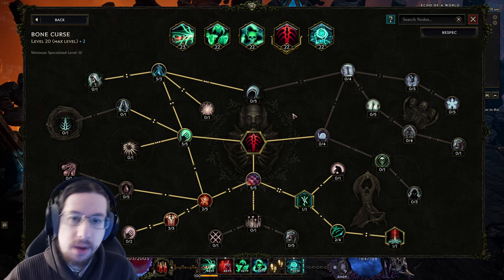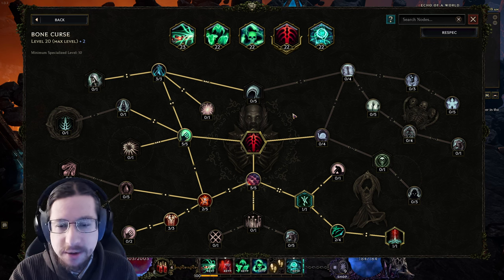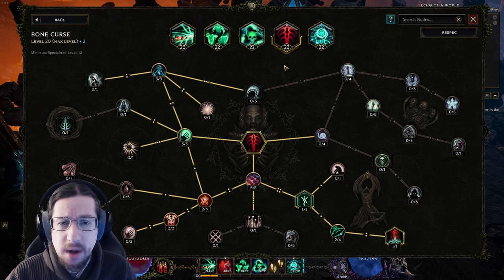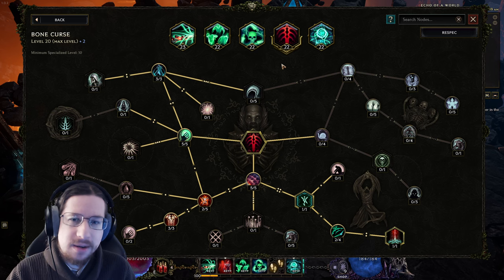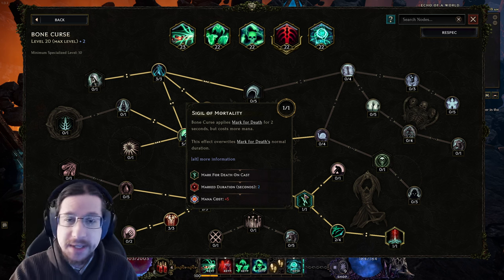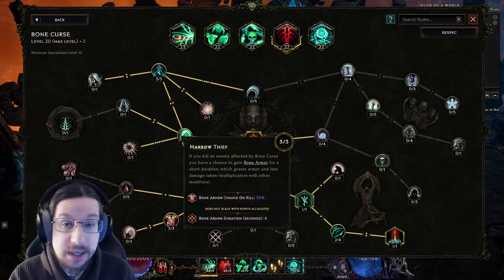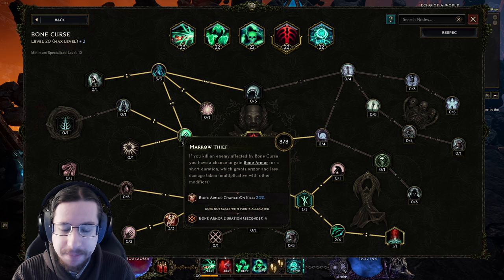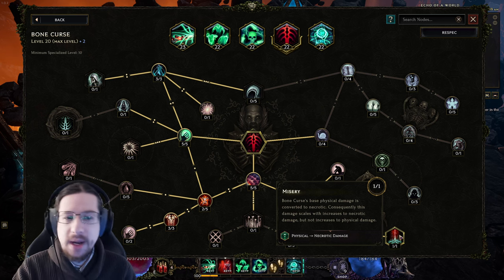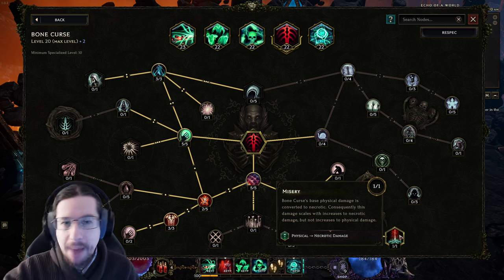And then we have something that's my own little twist. Volca had Transplant specialized, and defensively Transplant is probably a lot better. But the reason I like Bone Curse is that the cull felt a lot more reliable. I think technically the min-max thing to do would be to specialize Transplant while mapping and then swap Bone Curse while bossing — but I'm way too lazy to respecialize that much. There's another upside: I get Marked for Death, which lowers enemy resistances, increasing damage and allowing me to burst down bosses better. I'm also converting it over with Misery so that I can scale bonuses to necrotic damage.